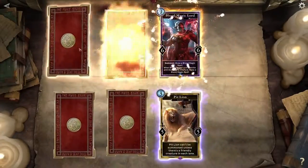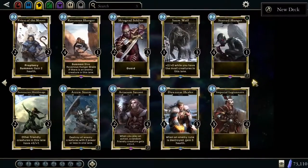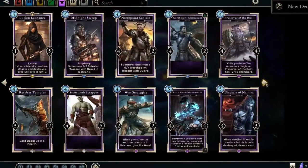Build your collection of allies, armaments, and magic. Combine your cards to create powerful decks. Train your cards to increase their power.